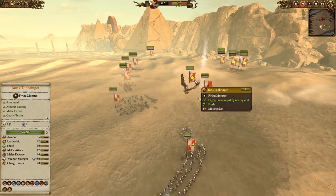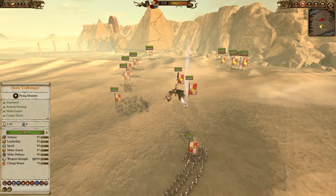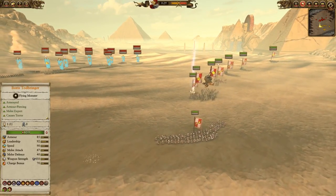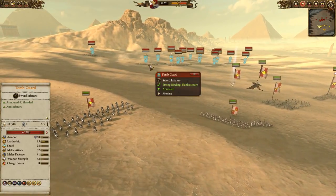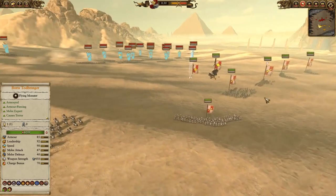We've got Boris - he heals himself and he's a pretty good choice. Ushabti Gravebows are very common in this matchup, so having the self-healing, especially if you're going to be going with a different lore of magic other than life, is very important. On the flanks, we have two groups of Empire Knights who are going to be disrupting, causing some pressure, cycle-charging Tomb Guard, and going after the back line. Hopefully the cannons can do some work.